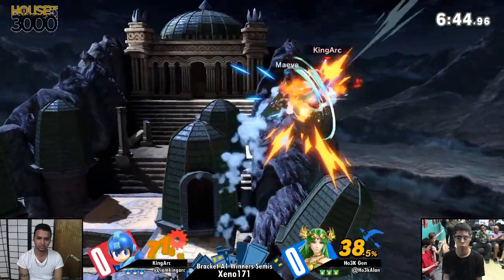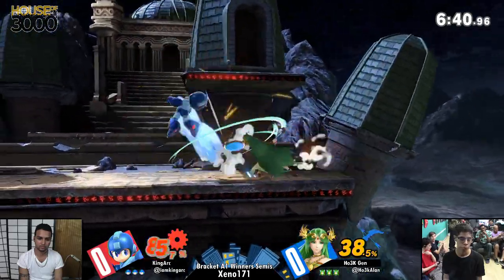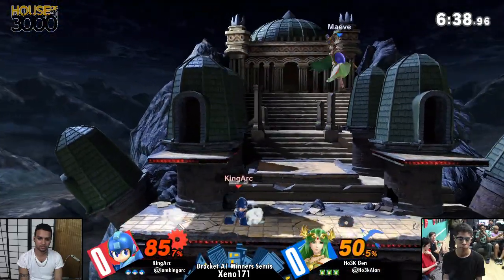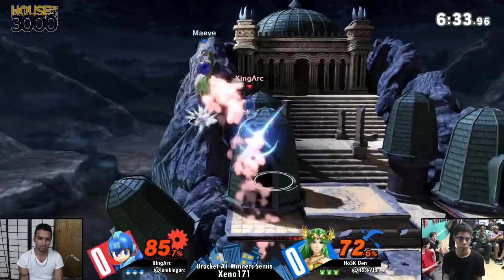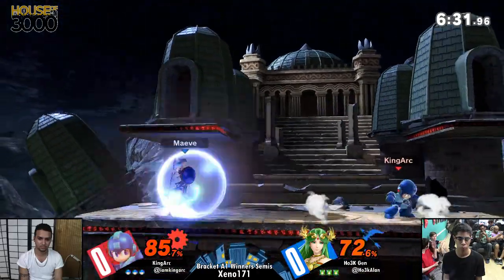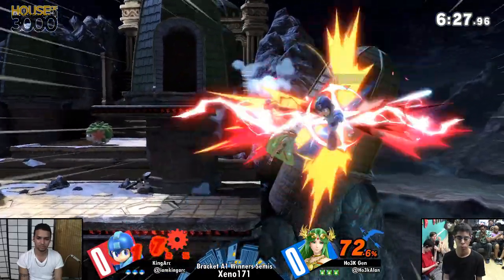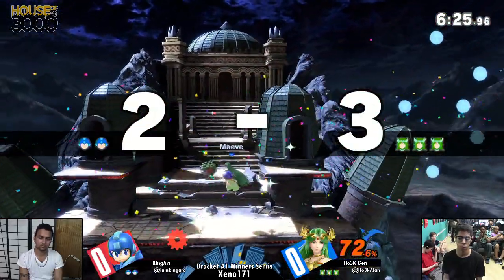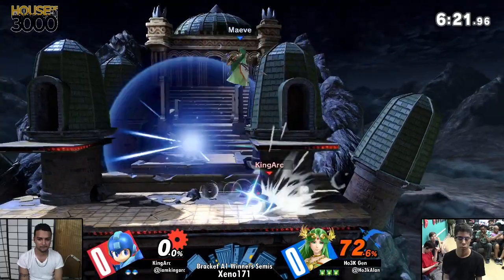And he's good. Wow, that was so cool — that was super good coverage on the part of Jen. And now he's managed to do 85%. This is the thing about Palutena — every percent threshold you reach, another kill option becomes available to her. Down throw back air might be one of those newfound kill options. And it was.